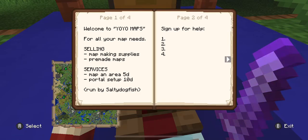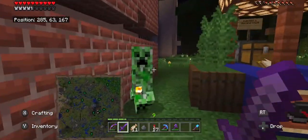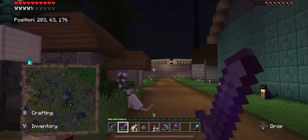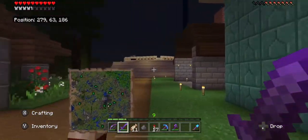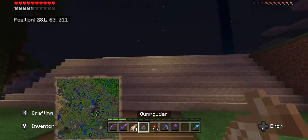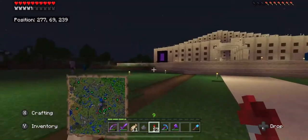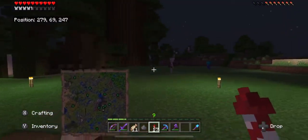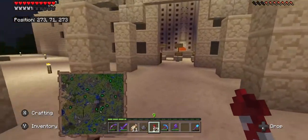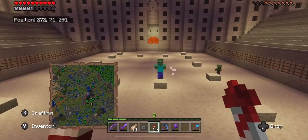Yeah, these are all different places, some offer different things. Yo yo — maps! All your mapping needs. I saw that — get out of here demon. This is my coliseum, and I cheated to make this coliseum — well, I made it all without cheating, but the way how it works definitely cheats.